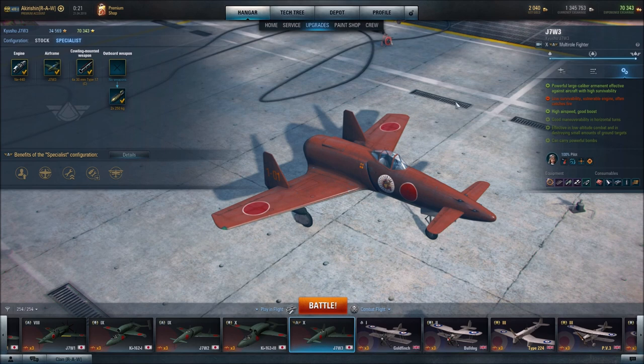Greetings and salutations, fellow pilots. This is Kirishen. By request, I am featuring this video — the Kirishu J7W-3, Tier 10 Japanese Multi-Role Fighter. It is characterized as having powerful, large caliber armaments, effective against aircraft with high survivability. Excellent cannons — it has four 30 millimeter cannons, each doing 300 damage per second with a rate of fire of 200 rounds per minute and an effective firing range of 640 meters. The firing range is a bit short for this tier, but the cannons themselves are quite effective.